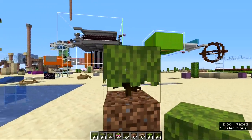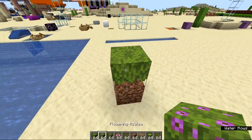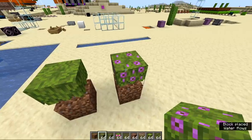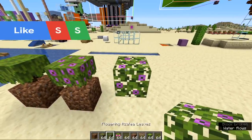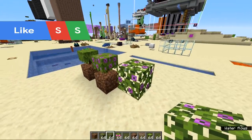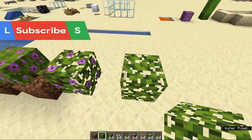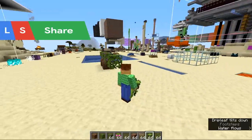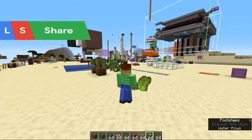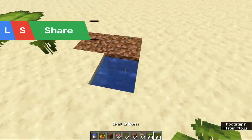We have a new bush-like block in the game called an azalea, which is actually a real life plant that has big flowers. There's also a flowering variation of it, and leaf variations called flowering azalea leaves and non-flowering azalea leaves. We also have drip leaves, which were shown during the Minecraft Live event — they tip over and drop entities on top of them. There is a big drip leaf and a small drip leaf.